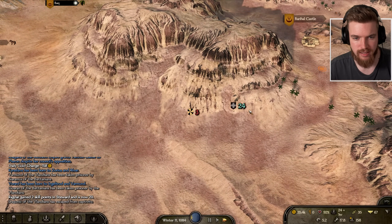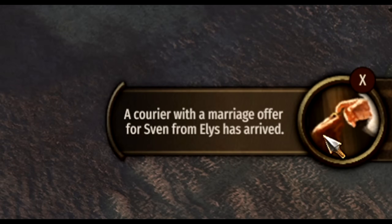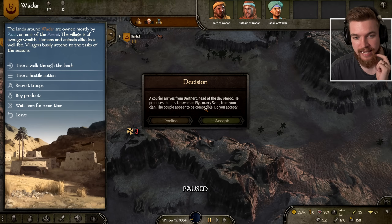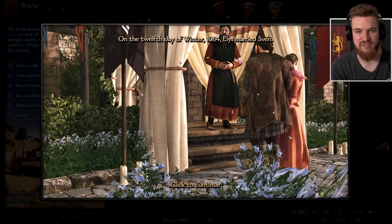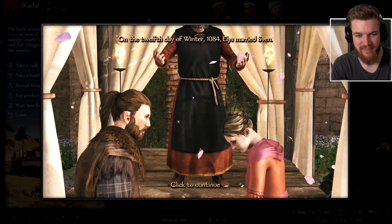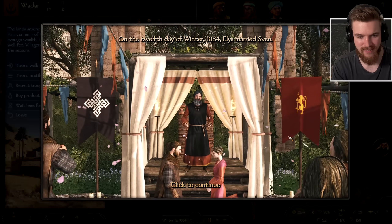A courier arrives with a marriage offer — Durthert, head of the Murloc clan, proposes his kinswoman Elis marry Sven from our clan. I'd recommend accepting marriage proposals whenever they come up, especially from Durthert which is the kingdom of Veladia — a powerful kingdom in our campaign. You get their family as part of your family, making your clan more powerful. On the 12th day of winter, Elis married Sven. There's actually a new cutscene for it — our brother is now a married man to a woman he never met.